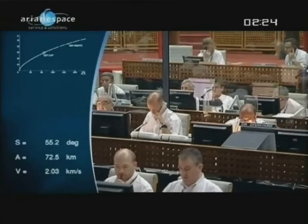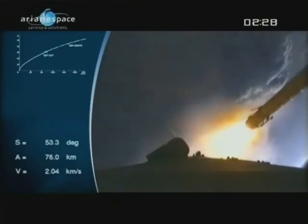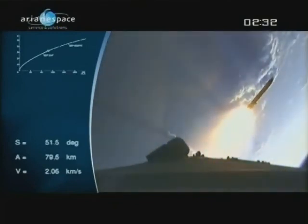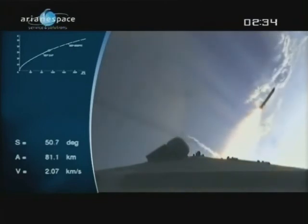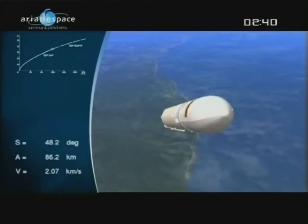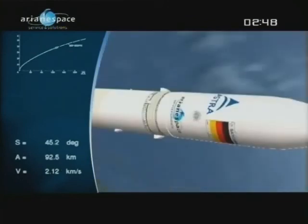There's the separation of the boosters, right on time, at about 76 kilometers up. One is out of the frame on the left, as you can see, but they're dropped into the Atlantic. The camera is not on board tonight — it's footage from a previous launch. We've gone from 775 tons down to 175 tons now that the boosters are gone — we've lost 600 tons in just 2.5 minutes.